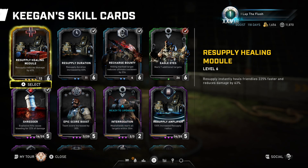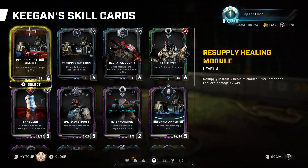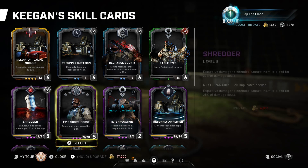Now let me get into the cards for new players. Resupply healing module reduces damage for anybody in the radius of the resupply and forces 2x faster regen — at max level 225 it's very fast and makes you hard to bring down besides intense fire or sniper bullets. Resupply duration increases the duration of your ability. Recharge bounty: any enemies that die from your mark reduce cooldown — if you kill it you get reduced cooldown, if a teammate kills it they get reduced cooldown. Eagle eye marks additional targets allowing multiple marks on the board at once. Shredder is your bleed for all explosive weapons.